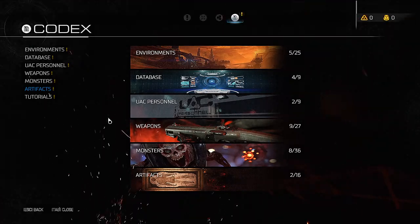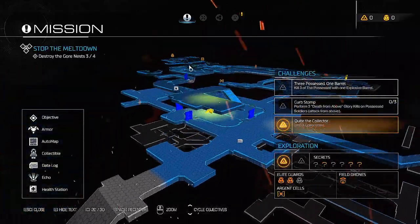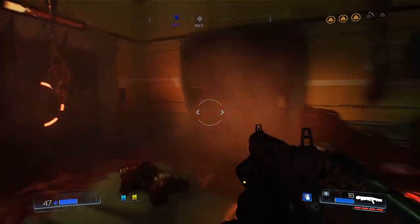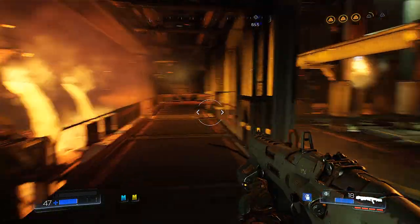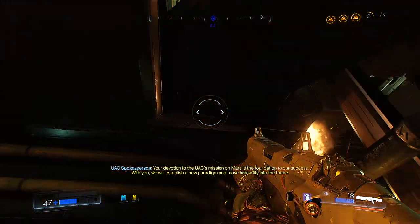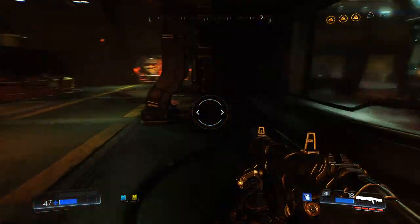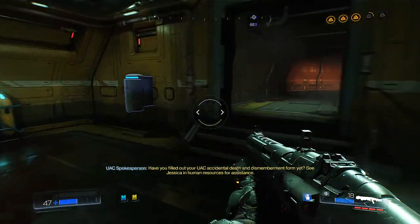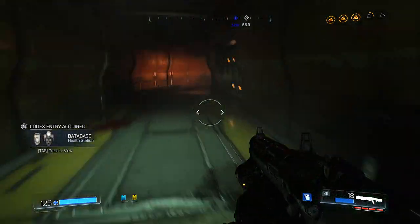We have vault guy — for all my Fallout friends, that was vault guy instead of Doom Guy! Oh this is so much — where's our map? I gotta see where we need to go. Our objective is somewhere in this direction, so let's continue. Following, following, following — why does the blue one say it's right here? Is it above me? Oh, I probably had to go into that control center — I didn't look upstairs. I'm just being stupid.